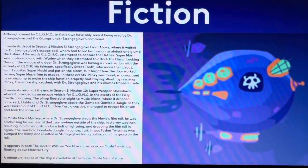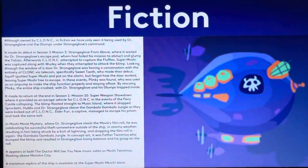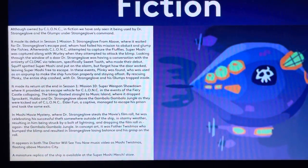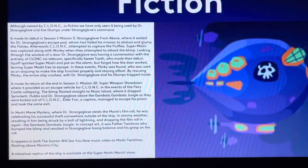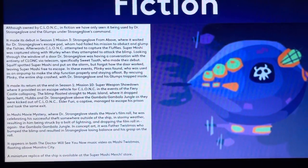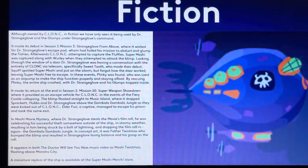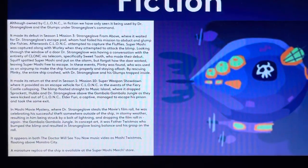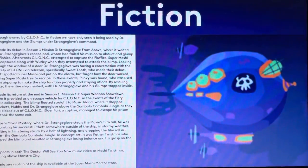In Moshi Movie Mystery, where Dr. Strange Claw steals the movie's film roll, he was celebrating his successful theft somewhere outside of the ship in stormy weather, resulting in him being struck by a bolt of lightning and dropping the film roll into the Gombala Gombala jungle. In concept art, it was Father Twistmas who bumped the blimp and resulted in Strange Claw losing balance and his grasp on the roll. Father Twistmas was on episode 119.